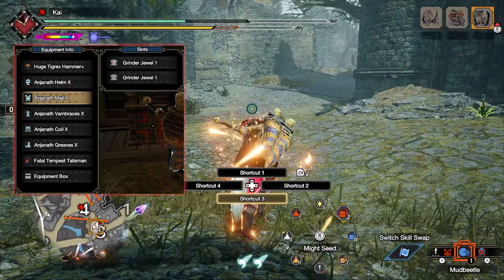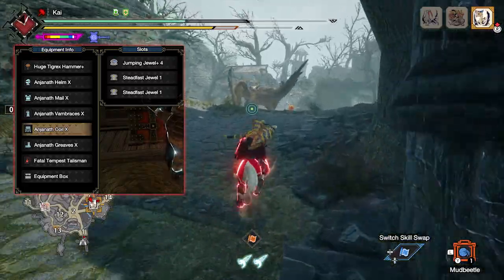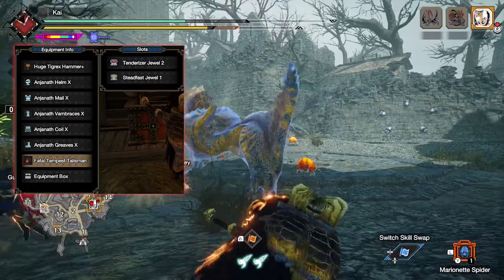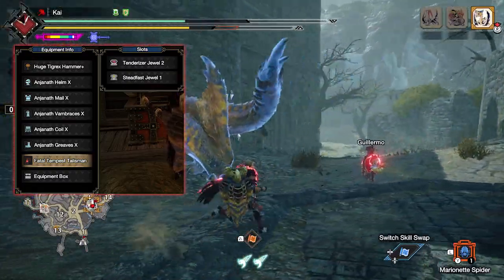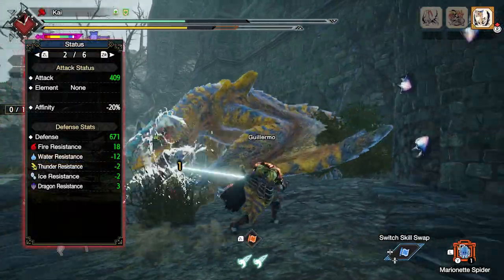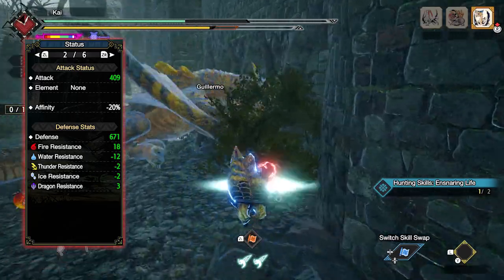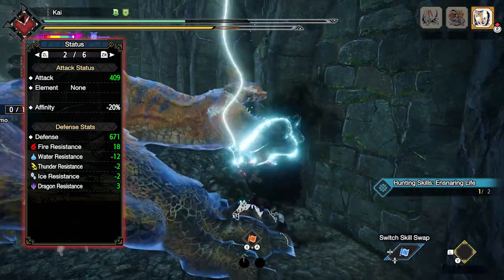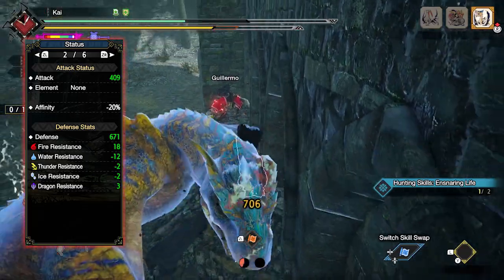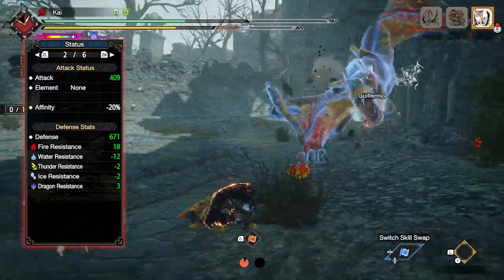I've gone for Critical Jaws to max out Crit Boost, Grinder Jaws to max out Speed Sharpening, a Jumping Jaw for some points in Evade Extender, Steadfast Jaws for points in Stun Resistance, and then a Challenger Jewel to max out Agitator. With this setup, you'll have a build with 408 raw attack with no element. You have a decent amount of purple sharpness with minus 20% affinity. You'll also have a defense of 671 that is strong against fire and dragon, but unfortunately weak to the other elements, especially water. As for the switch skills, these are down to personal preference.